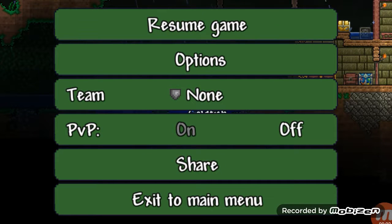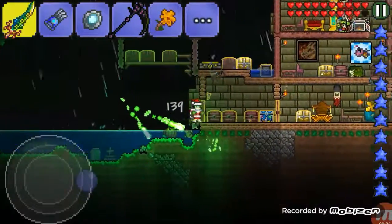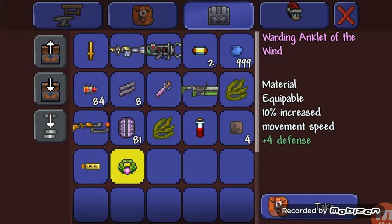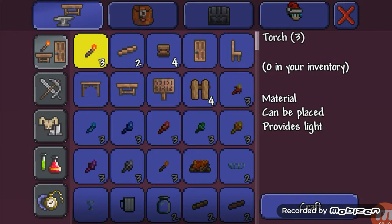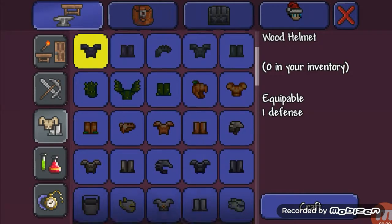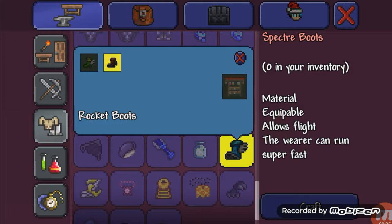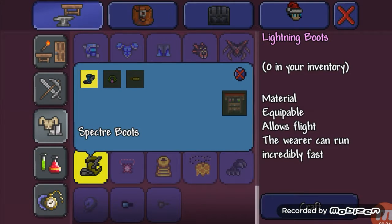Hey guys, crazy pair, back to another video. Today I'm going to show you guys how to get Lightning Boots. I already have them but I have the materials here. You need an Aglet of the Wind, you need an Aglet — any kind of Aglet. You need Hermes Boots. For Hermes Boots you need Rocket Boots and Hermes Boots to make the Specter Boots, and that's when you get the Lightning Boots.